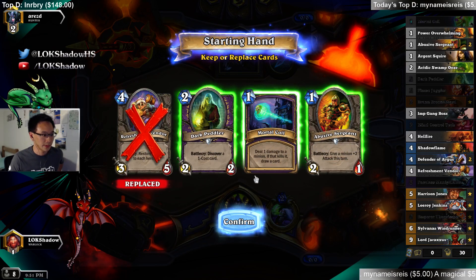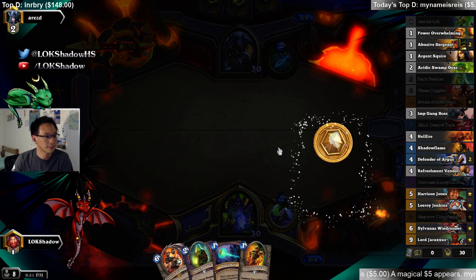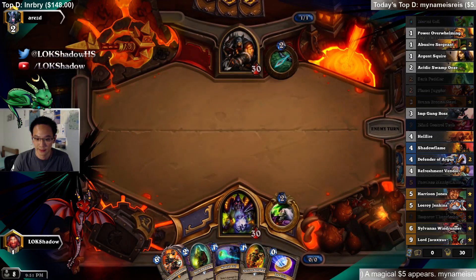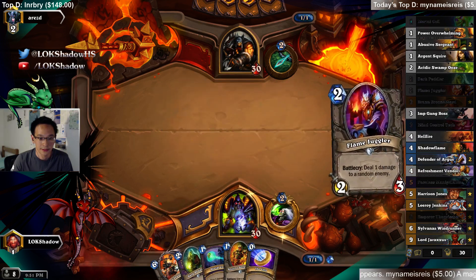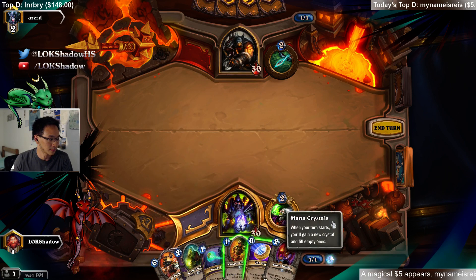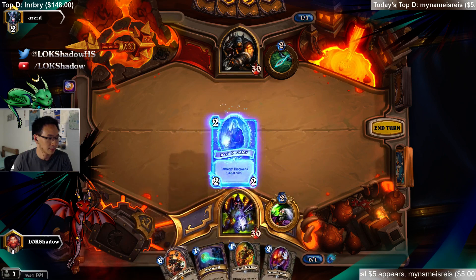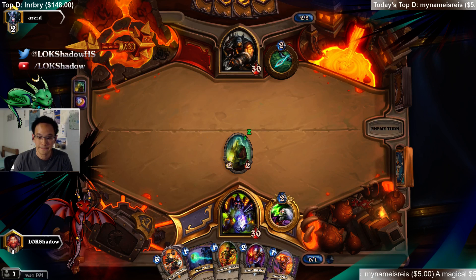Okay, so Coil, Abusive, Pether — seems fine. My Deck Tracker is not working, I don't know why it does that. Let me just restart it. Coil, Pether, follow up with the Yuggler. I like Imp. Alright, Deck Tracker, show. There we go.